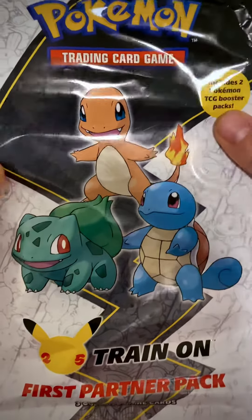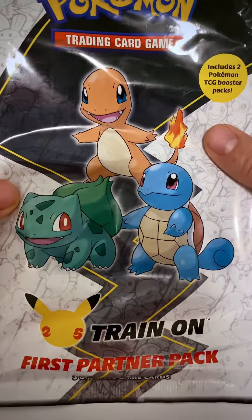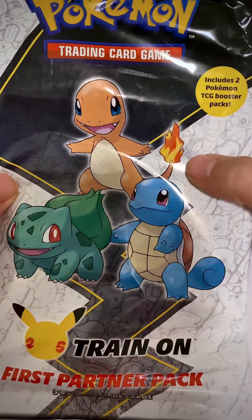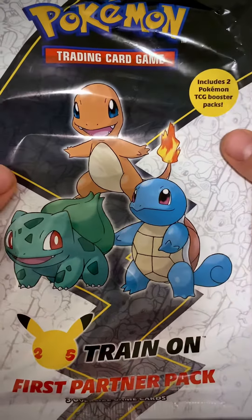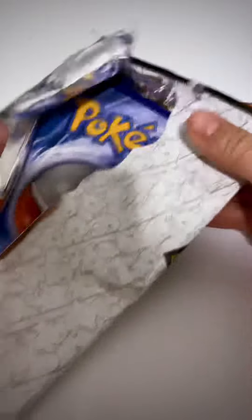Hey, welcome back to the channel, Poké Crew! We have a First Partner Pack from the 25th anniversary of Pokémon. It includes two Pokémon TCG booster packs, and we have the Charmander, Squirtle, and Bulbasaur. Let's go ahead and get into this — I have not opened one of these up for a while. Let's see what packs are coming in.